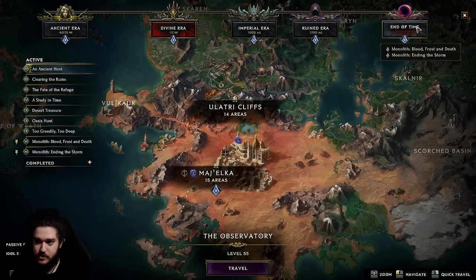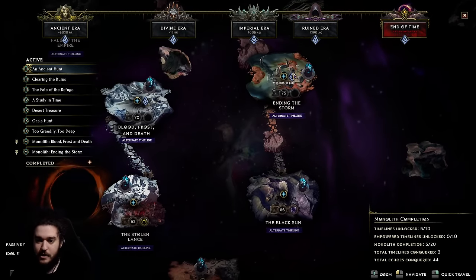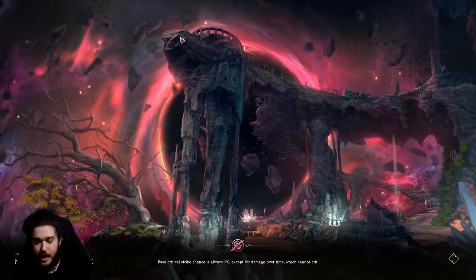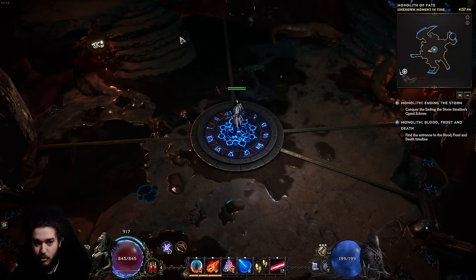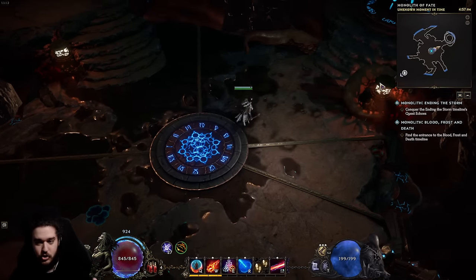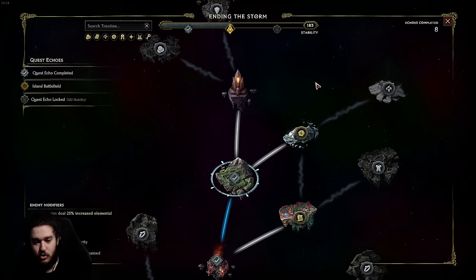I'm currently in the Ending of the Storm on this character. You do not need any unique items to get started — you can quite literally just play fire aura right off the bat. I can't speak to end game; this is going to focus more on just the early to mid stages.